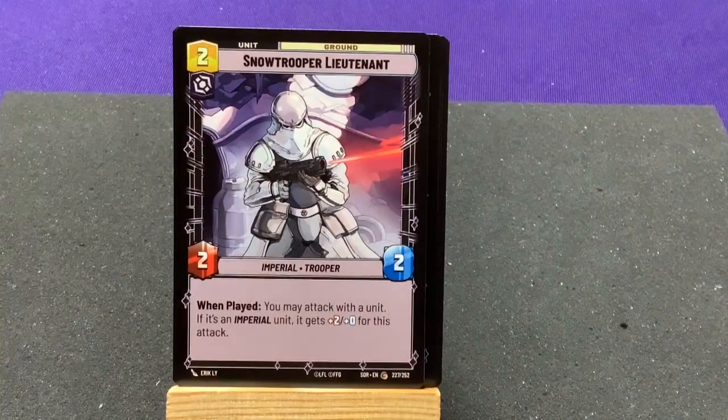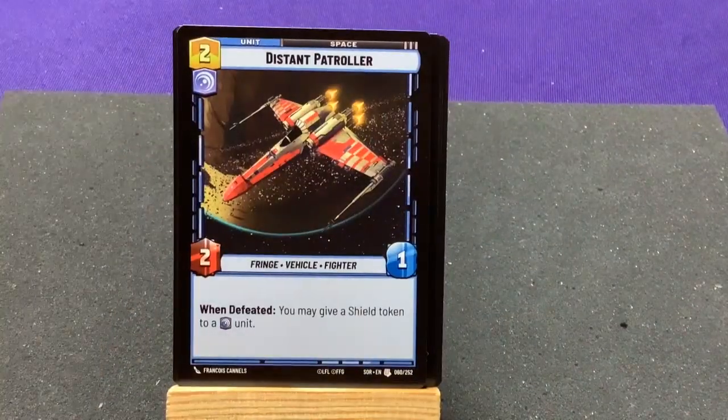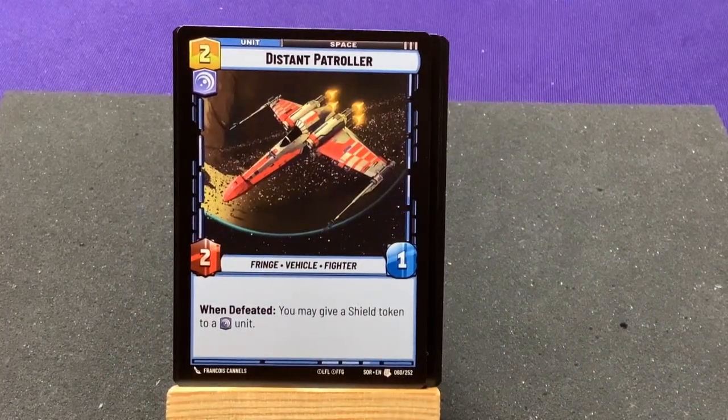Our last common is Snowtrooper Lieutenant — when played, you may attack with a unit; if it's an Imperial unit, it gets plus two attack for this attack. Our first uncommon is Distant Patroller — when defeated, you may give a shield token to a cunning unit. Cool, a blue card.